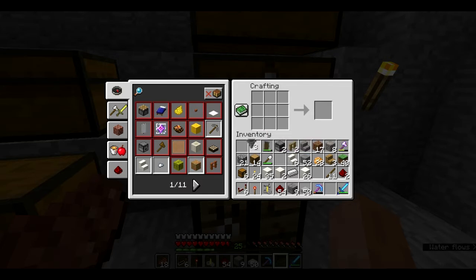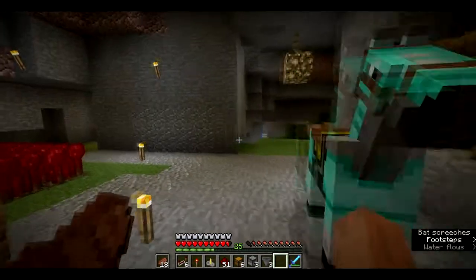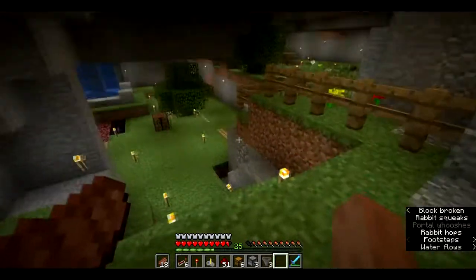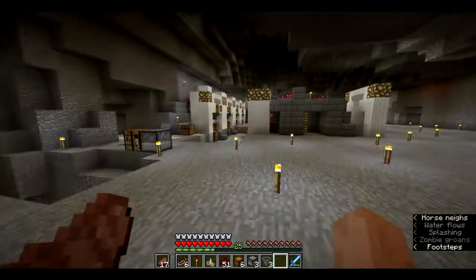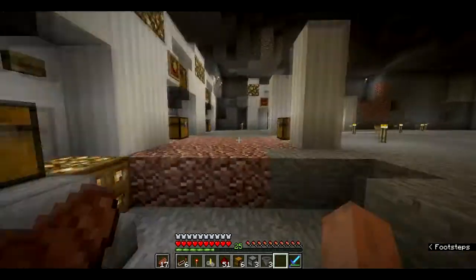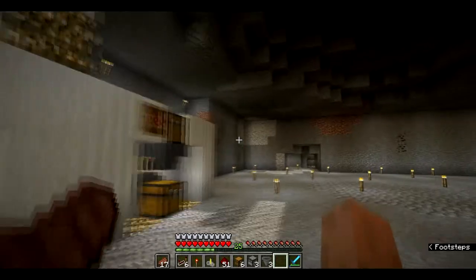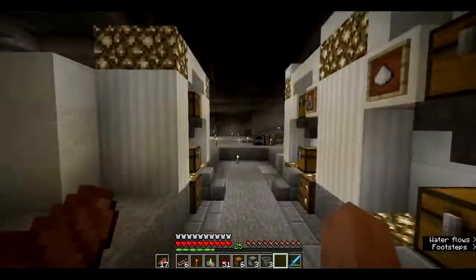I'm just going to go and get my ingredients and I will meet you over there. So we are inside the deep depths of my cave — actually, we're not really that deep, we're only just underneath where we were. Alright, so now we are here, not too far, in our potion room, or lab, whatever you prefer to call it.